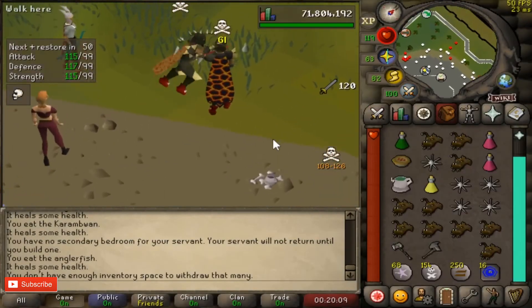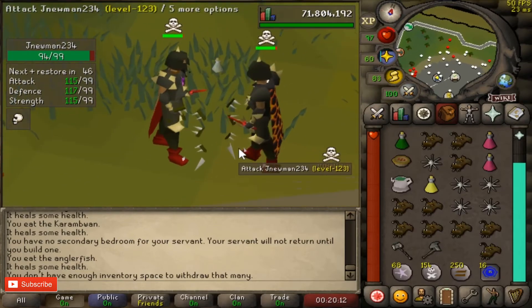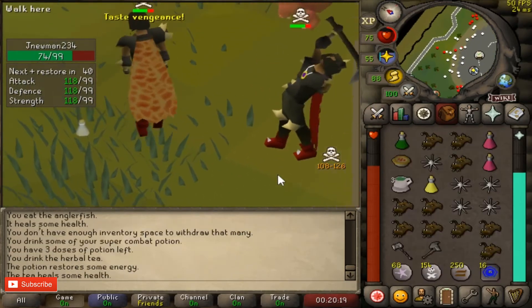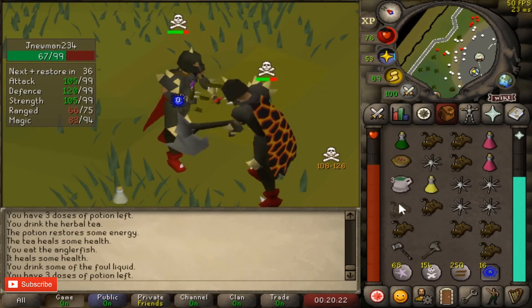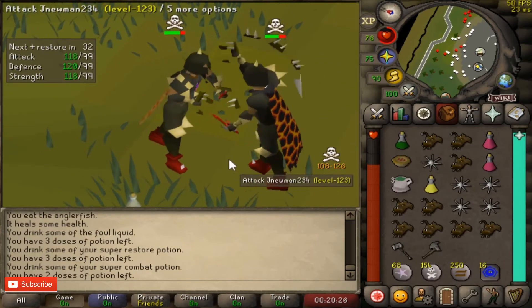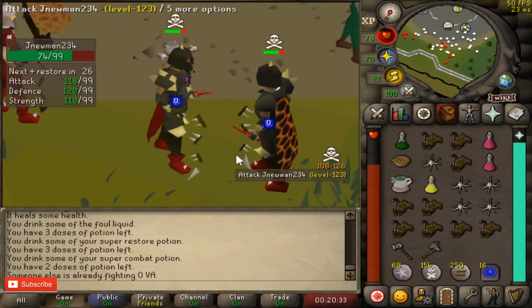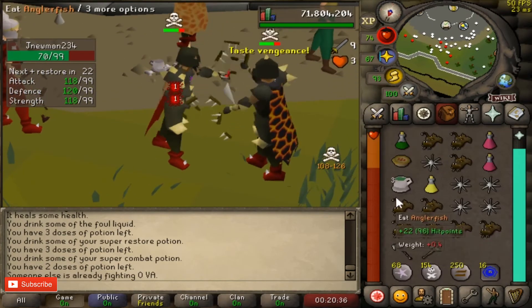Alright, got a fight with Mr. J Newman here — good luck to him. This time we're not bringing the AGS; instead we're using a whip and gmaul. The advantage over the AGS setup is that it hits way higher — the whip hits higher than the scimitar, it's more accurate, which means a lot more DPS over time. He's venged right now so let's try to break it — nice.